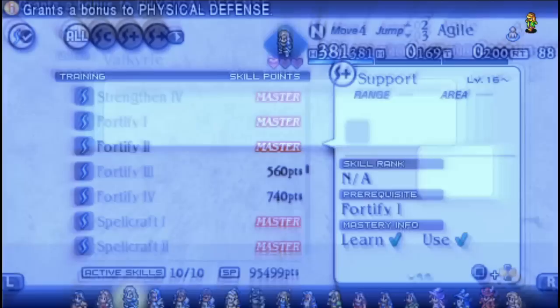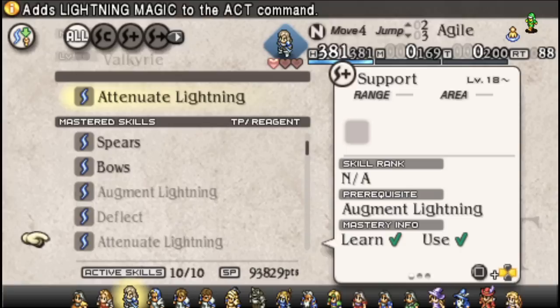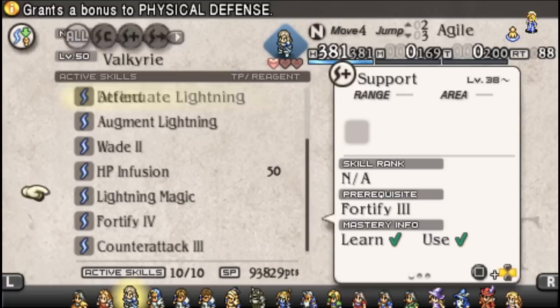They're not necessarily going to be insanely powerful offensively, but we're going to stack damage downscaling through Fortify, which they get the full complement of. We're going Lightning, so we put all that on there. We don't need to worry too much about Lightning resistance in particular, so we take Attenuate off and put Fortify on instead.